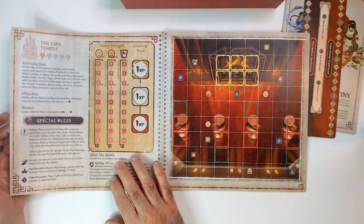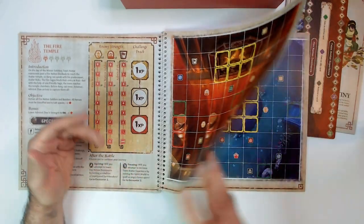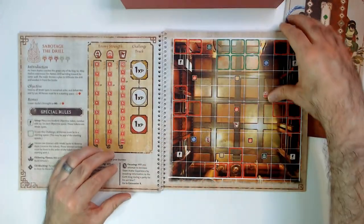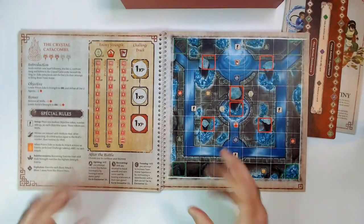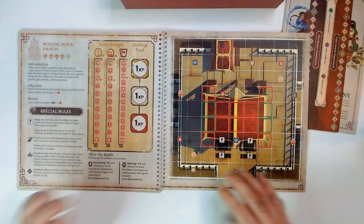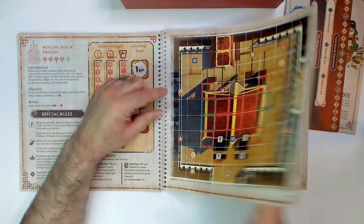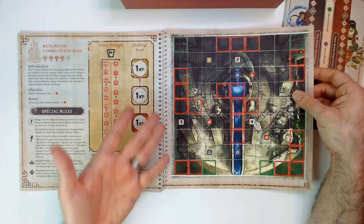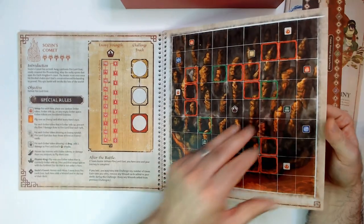Diamond Kyoshi, Fire Temple — let me strengthen the challenge track. I don't know, it's an interesting way of doing it. I don't know if I'm a huge fan. I guess you get more game this way, but it doesn't seem like — it kind of feels like a cheap out. The art's nice, it's not cheap paper or anything, but when I open a board game I kind of want a board.